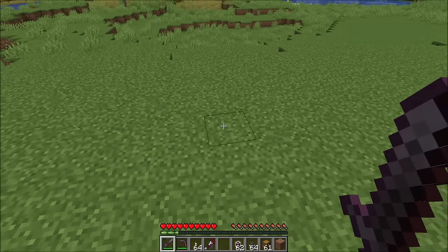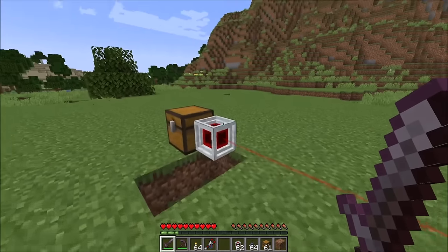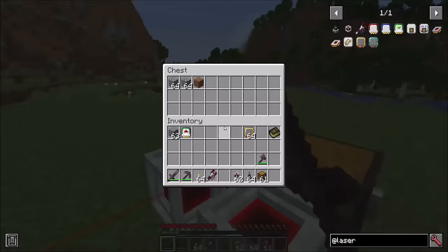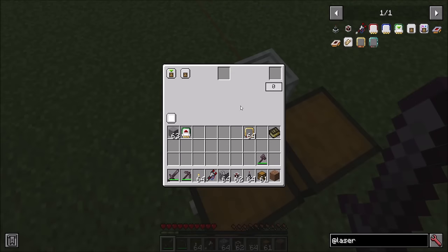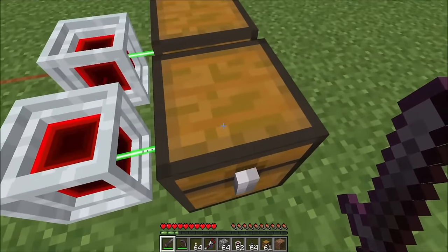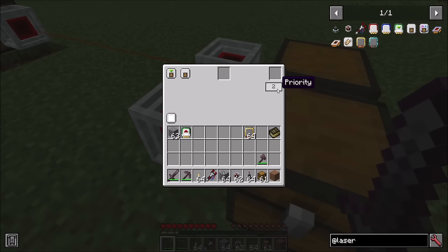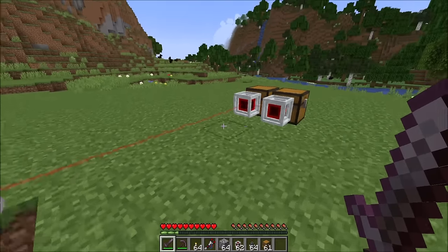Whichever inserter is physically closest in the world is the first destination. With two insert chests set up, items like dirt and cobblestone will go to the nearest chest first. To change this, inserter cards have a priority system — higher numbers mean the chest is considered first. If I bump up the priority on one inserter, all cobblestone lands in that chest. Priority can go all the way up to 4096 and down to negative 4096, with shift, control, and shift+control incrementing by 10, 64, and 640 respectively.